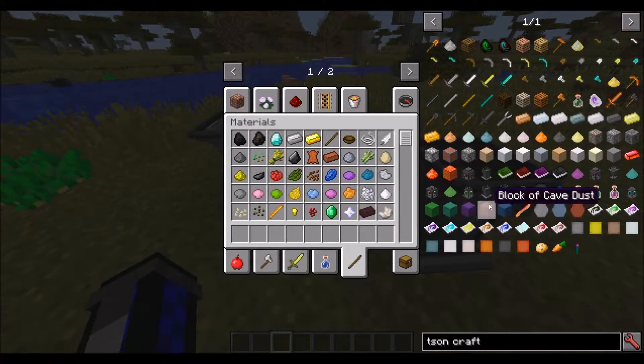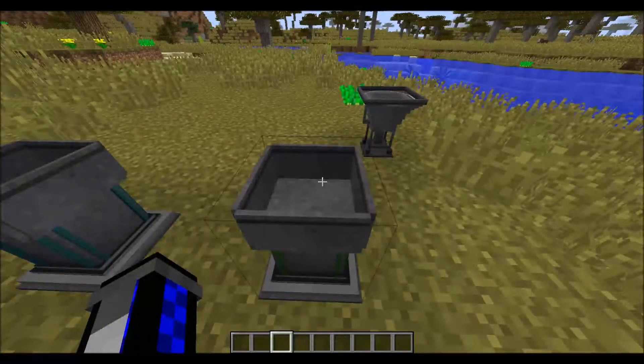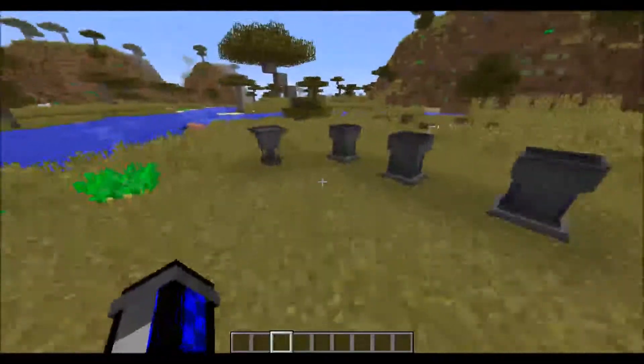That actually existed before - it used to make the blue stuff, or the water stuff. But I'm changing the recipe for the blue inlays for the Runny Tiles, which I haven't added in yet. That's in the crafting section which I haven't done yet. But it will be there.